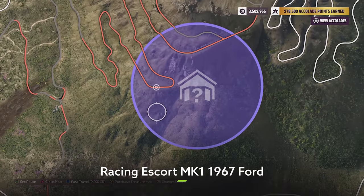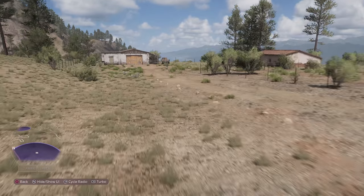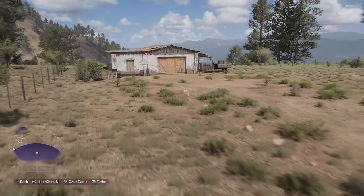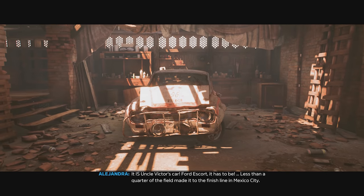Just two more to go, both located either side of the Gran Caldera volcano. The first one we're going to look at is the Ford Escort — not just any Escort though, this one is primed and ready for rally. Here's the exact location on the map, and once you drive up there, you're going to claim it.